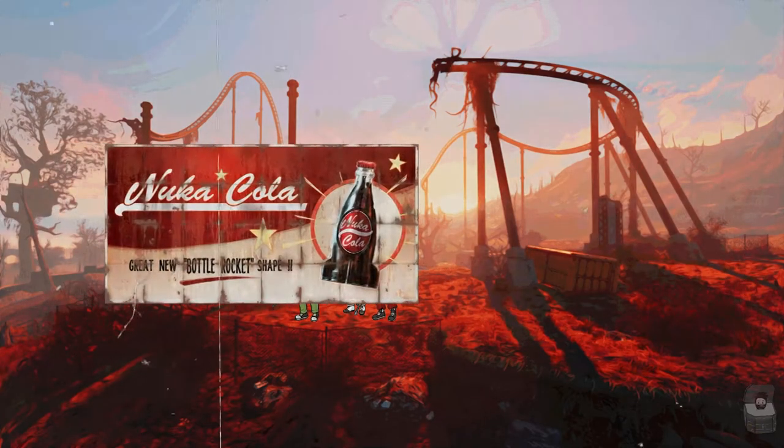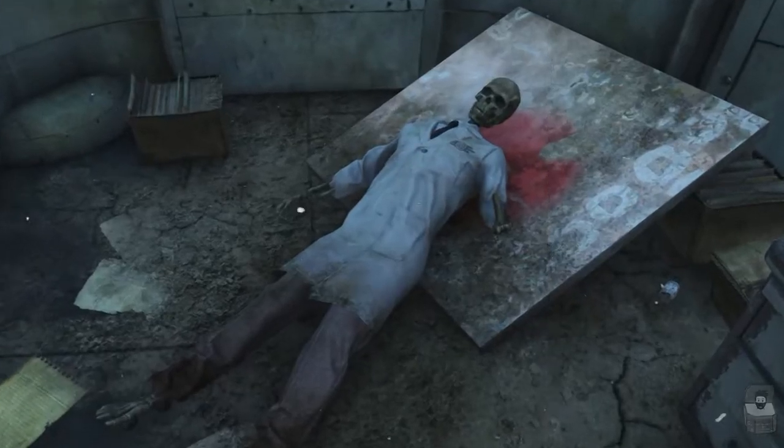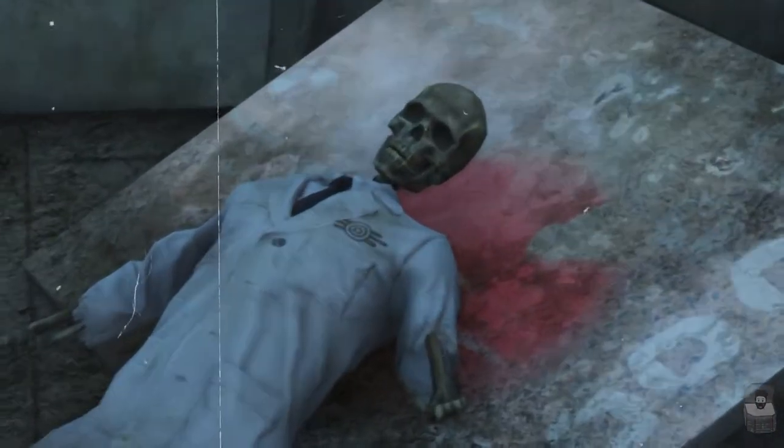Dr. Hine, a Nuka-Cola Corporation scientist, is taken hostage by the Animal Friends and Defenders at the Angry Anaconda in Nuka World for his work on cloning animals. His skeleton can still be found at Nuka World in Fallout 4.